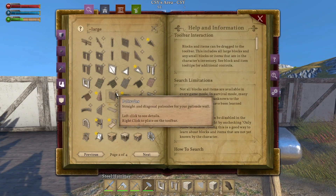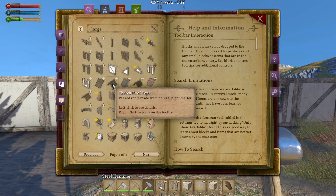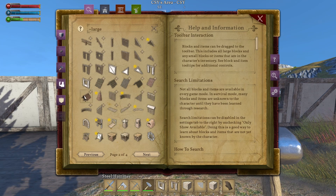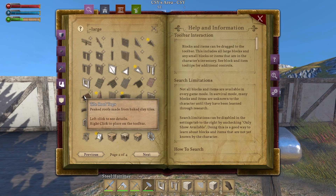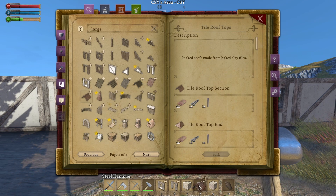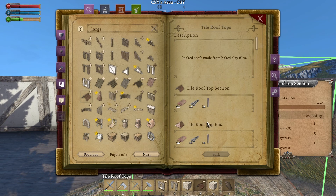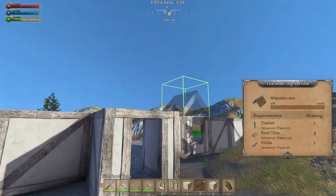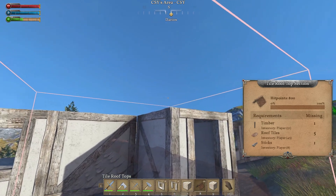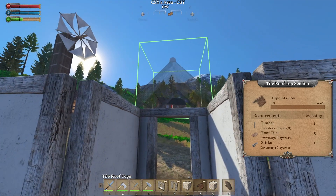My other idea here now is tile roof or thatch. Thatch is way too ugly, I just don't like it. We're a little bit richer over here - at least the tavern owner was, you know what I mean. So let's see if we can build this.